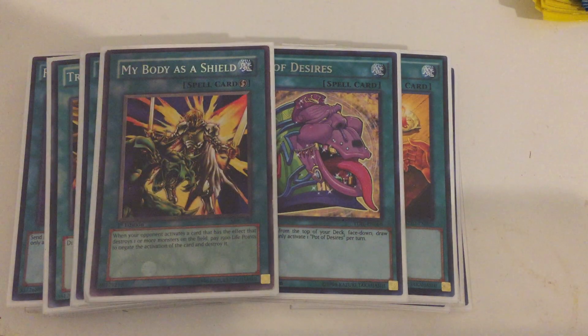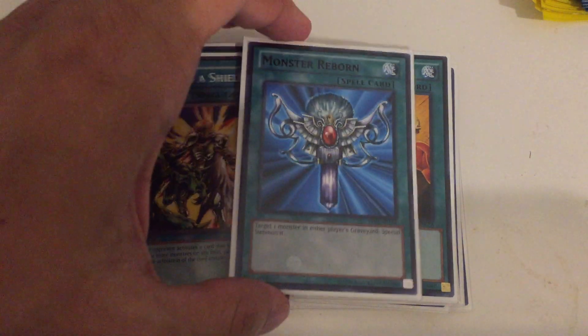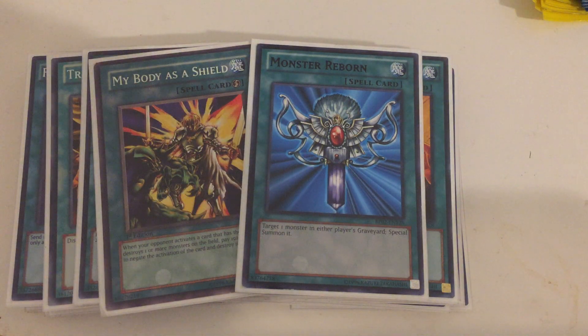My Body as a Shield covers one of the only things this deck can't stop — non-targeting destruction — just to keep everything going. And finally, Monster Reborn, because you've got to have that in there.